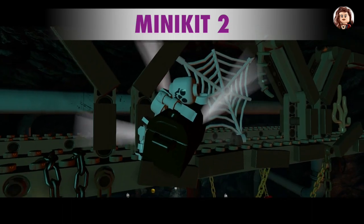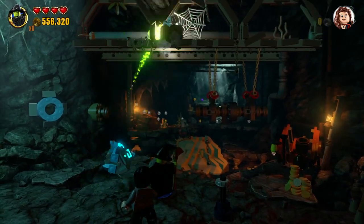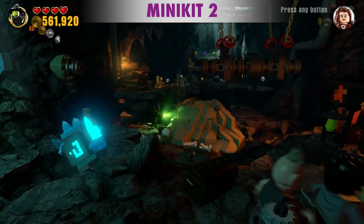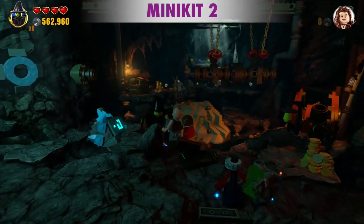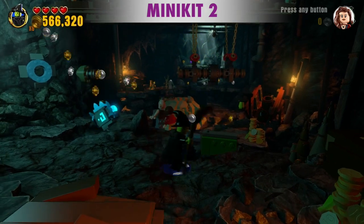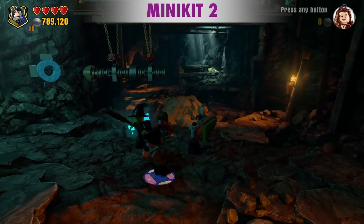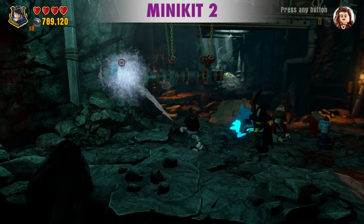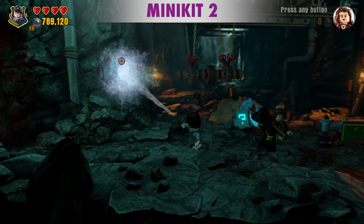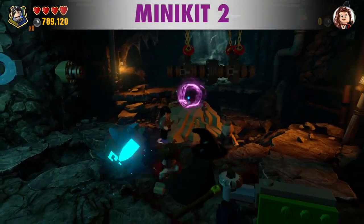We're going to need to shoot that guy. Then we need to smash the chest that falls down. We need to keep turning this turnstile until that pipe connects to the wall. Then quickly, we need to spray water into the hole. If we wait too long, the pipe will start to move away from the wall. Then we need to go over there and build the minikit.